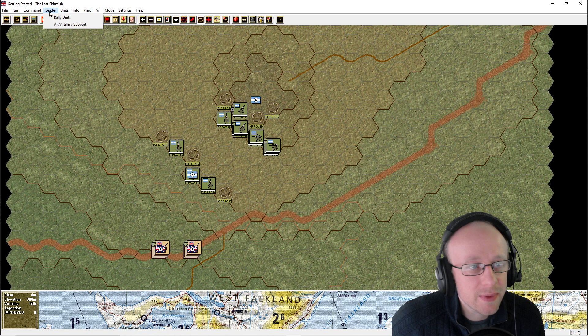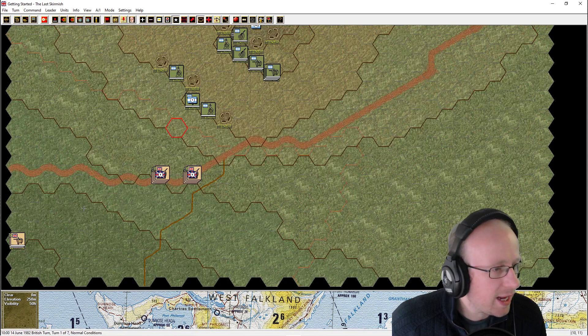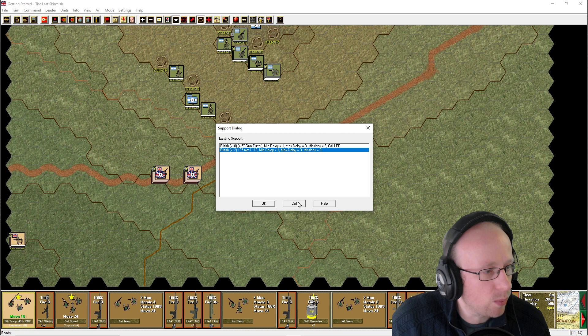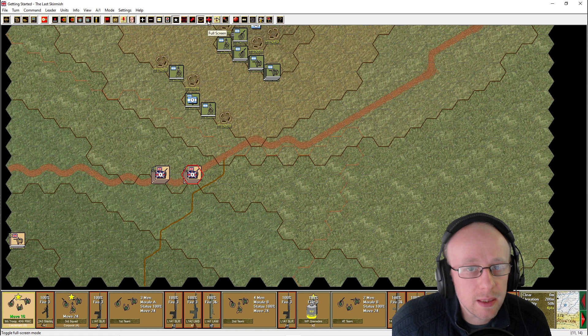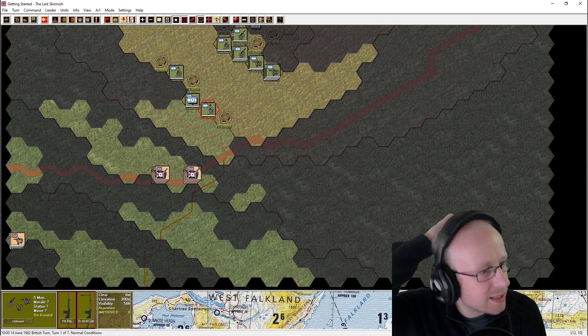I'm going to make sure I turn that beeping sound off because that does particularly annoy. No beep on error. Prompt scenario introduction — yes. Auto save. Leaders on top — that's the only thing I'd like to change. I think we have been granted a couple of artillery pieces which we're going to call both in. We've got artillery and also some British 105mm howitzers. I'll turn on the reachable hexes and visible hexes so I can see where I can move.